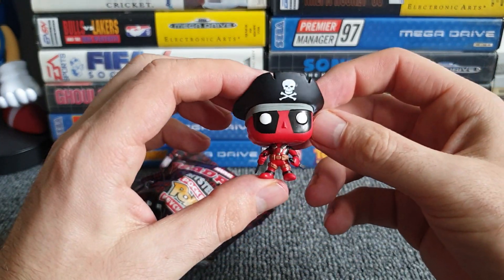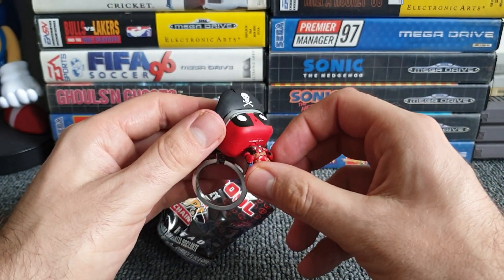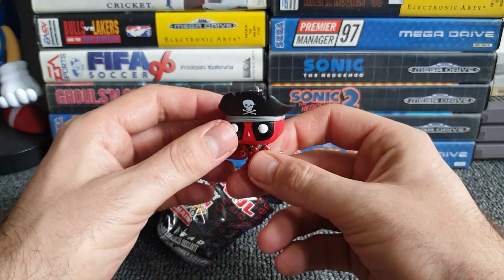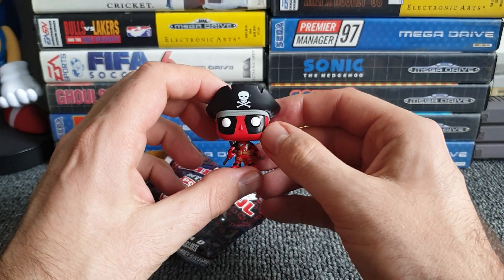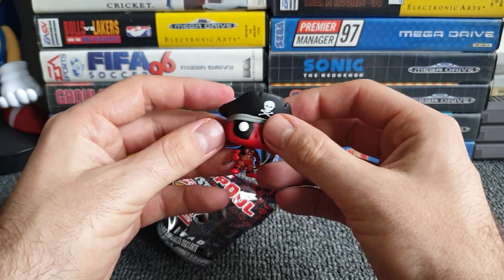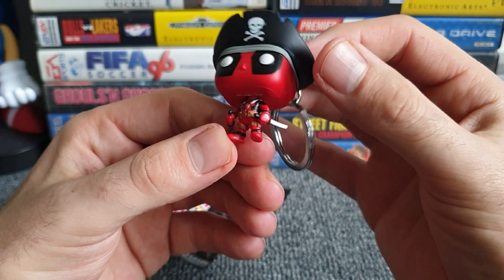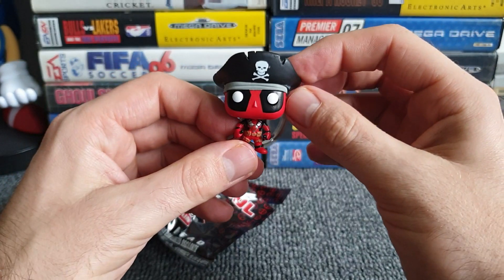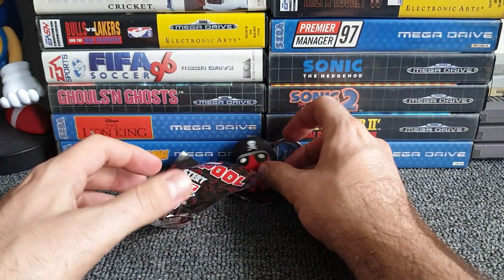There we go — got the Deadpool pirate keyring. I really like that. The bobblehead actually feels more like an articulated figure — there he goes bobbling away. I like that a lot. The skull and crossbones seem to be a little bit off-center on the hat, but we're just finding things to pick out. His hands look like palette knives more than actual knives — hardly threatening. But Deadpool can't die, so he doesn't really need to worry about that.